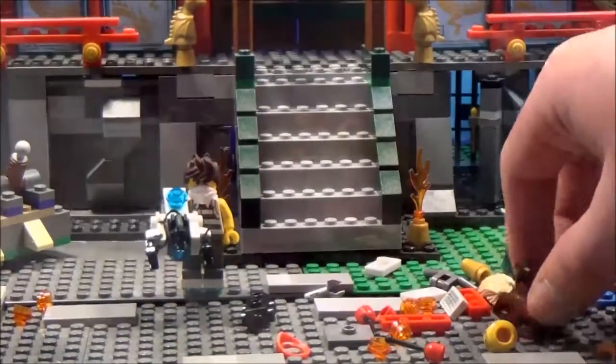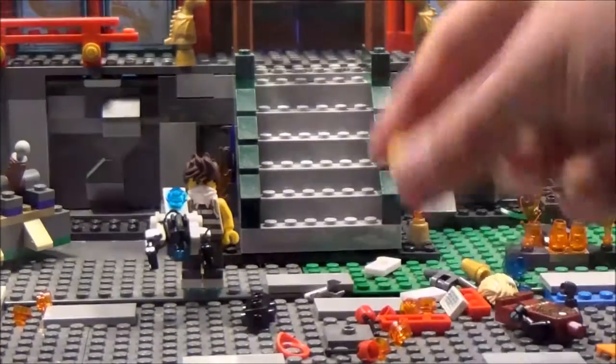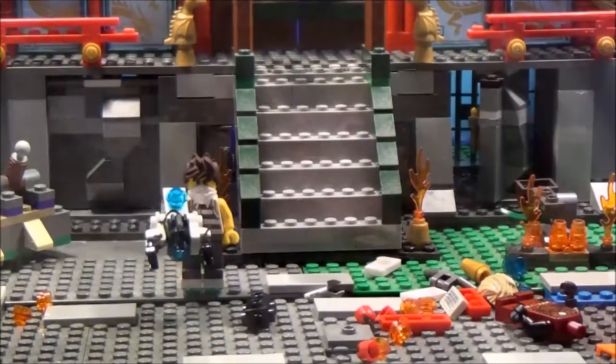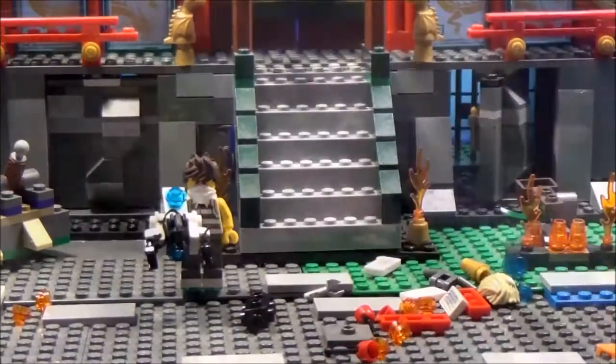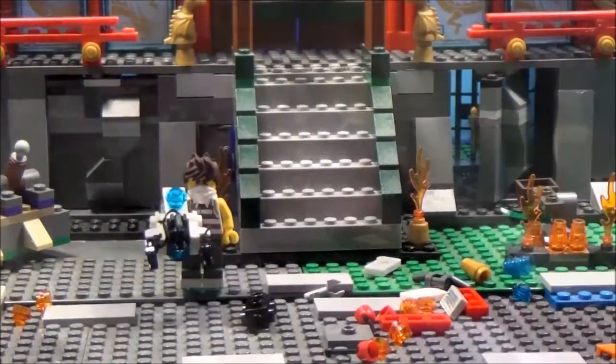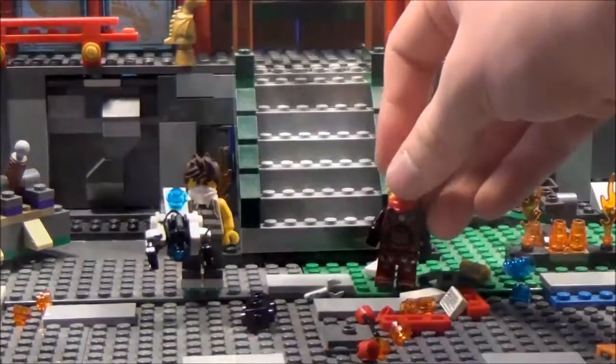So you get this, obviously. Now, the next thing you want to do is get Lloyd's face. Get Kai's red techno rebooted Ninjago mask, place them on, put the hair on, and you have Lloyd right there.